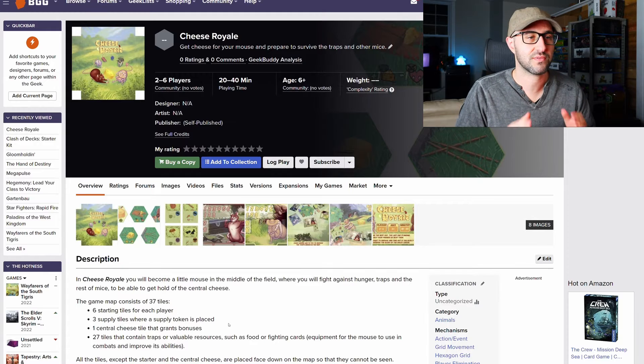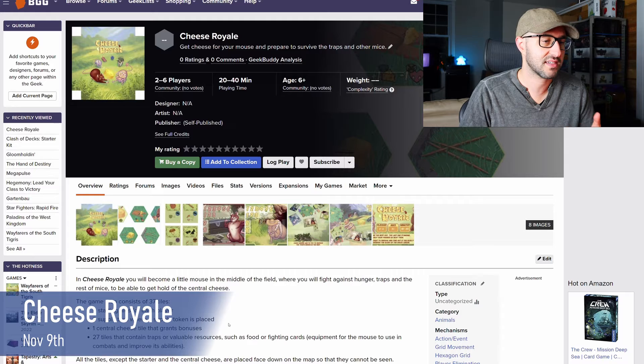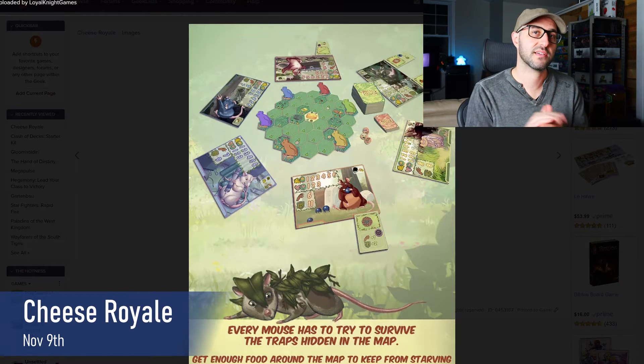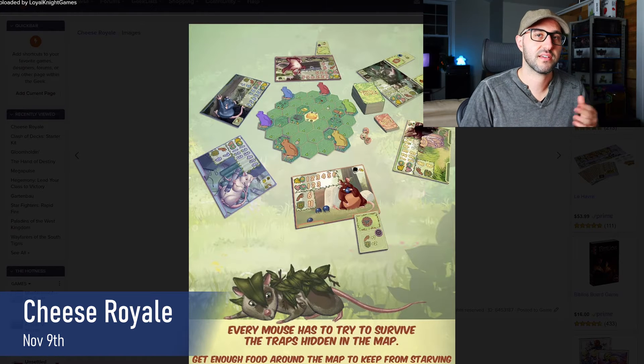Also launching on November 9th, we have Cheese Royale. This plays two to six players and takes about 20 to 40 minutes to play. This is a mouse survival and combat game where players are competing to be the last surviving mouse. Players are going to be exploring a hex-based map trying to find different resources and combat cards, but also running into different traps along the way.